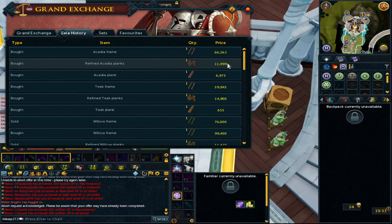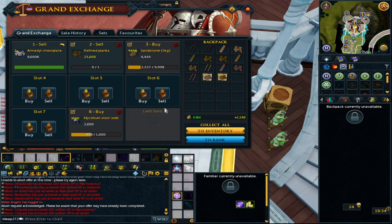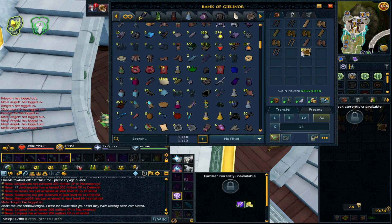Acadia planks all bought for just under 7k each. That means it's actually not worth turning an acadia plank into a refined plank and selling it. It's also not worth turning an acadia plank into a frame. If you could buy the refined planks and turn them into a frame that is worth it, but that's quite a high price for planks depending on the log price.